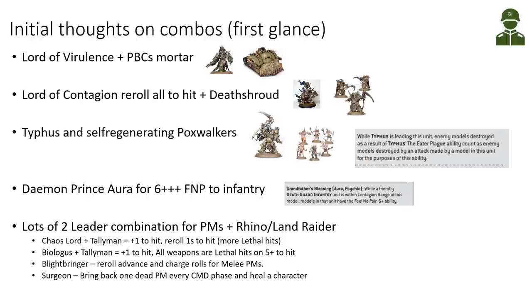Twenty Poxwalkers with five-plus feel no pain will be difficult to chew through, and Typhus can regenerate them with his shooting ability dealing mortal wounds to most enemy units. The Daemon Prince without wings has an aura giving six-plus feel no pain to our infantry, which could help enhance durability for Plague Marines and terminators, though he has to walk alongside them — he can't lead them.